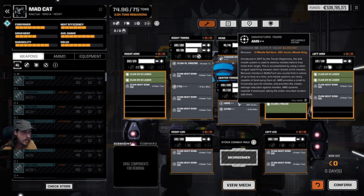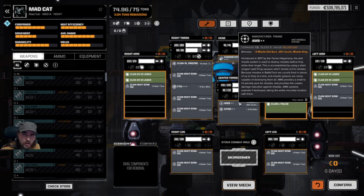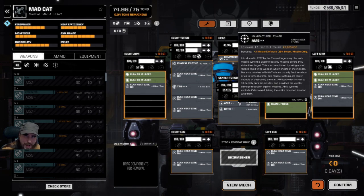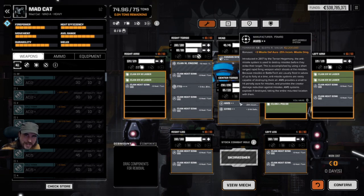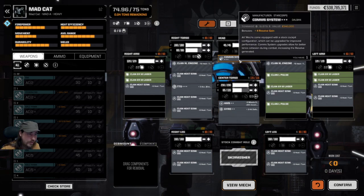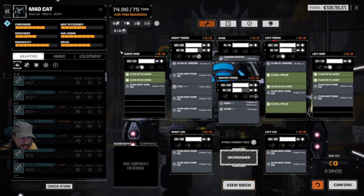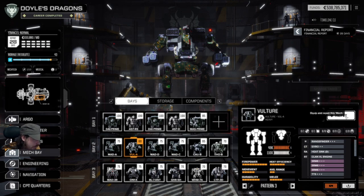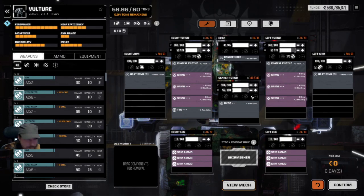If you're wondering why everything I've built has AMS on it, you might get to see why depending on what clan forces I come up against — the LRM spam can be pretty nasty and AMS units are just essential for your survival. There's also a plus-four resolve comm system in there, which is rather tasty. So this mech has got my best stuff in it. Right, we've also got a Vulture — look at how filthy this is. Those of us that played MechWarrior Online already know how much you can cram into these chassis.